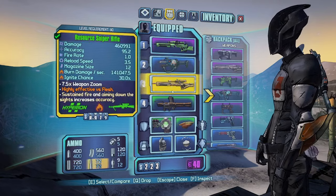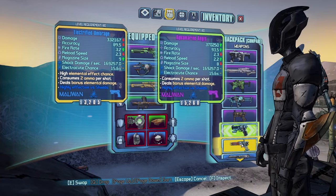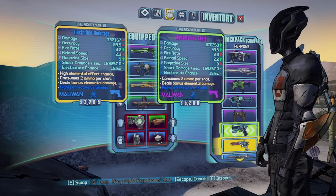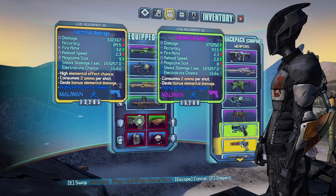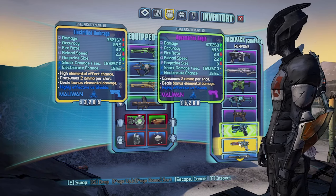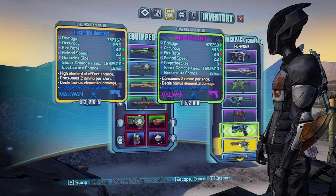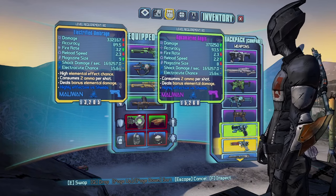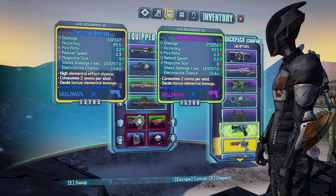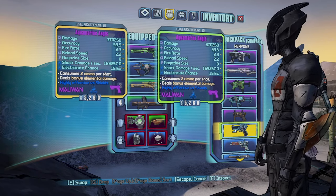I want to compare these two pistols to see which I like better. The fire rate clearly goes to the Umbridge, but for 40,000 less damage — let me math this out. On my calculator: 333 times 3.2 is 1,062. And 370 times 2.3 is 851. It's not even close — the DPS that the blue Umbridge is giving me as a shock option is significantly higher.